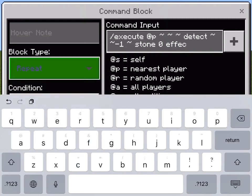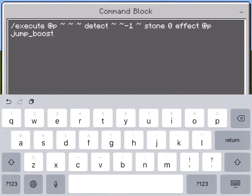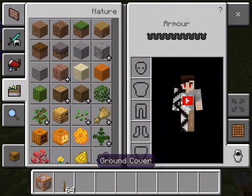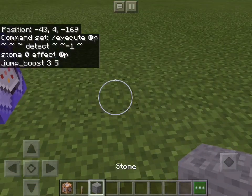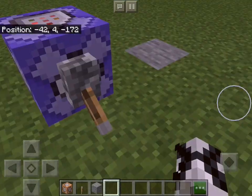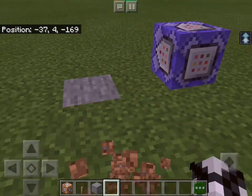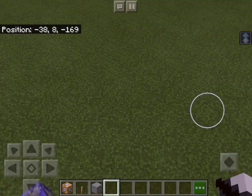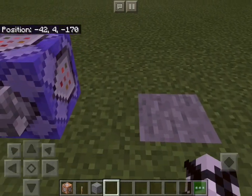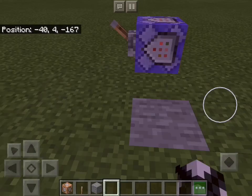I'm going to use stone, then zero, then the effect command: effect @p jump_boost, a duration of 3, and a power of 5. Now if I get a stone block and place it here, and walk over it, nothing happens. But if you turn the lever on and walk over it, you get jump boost for 3 seconds. If you turn the lever off again, it won't work. That's how you use the detect command with the effect command.